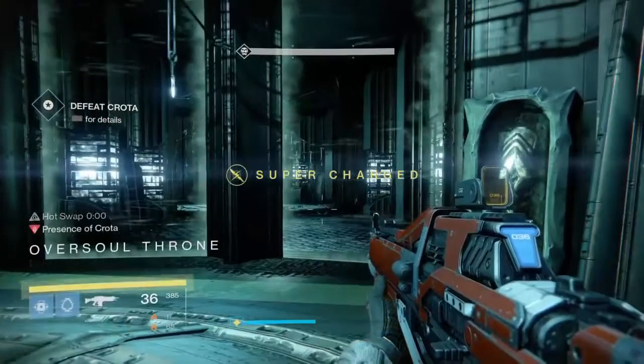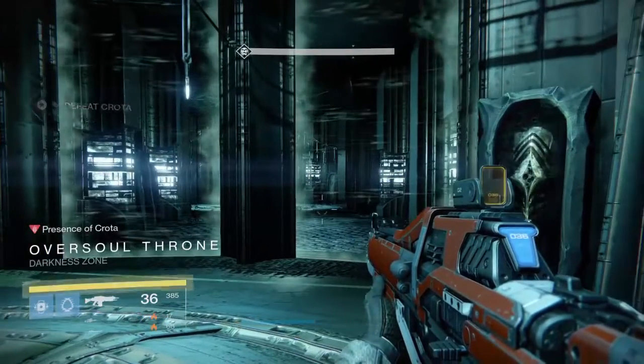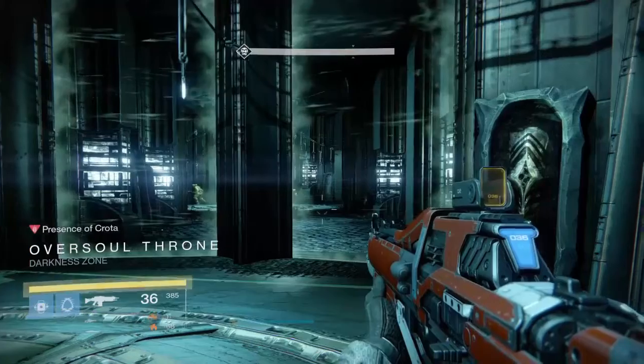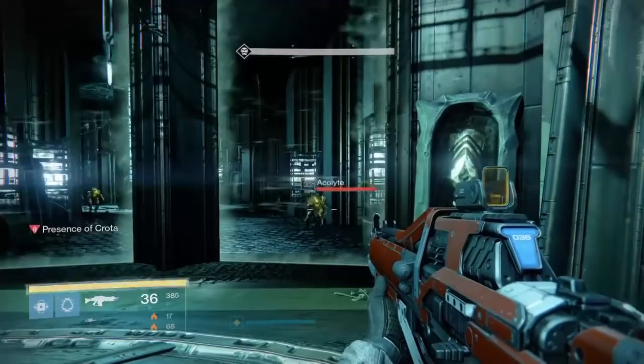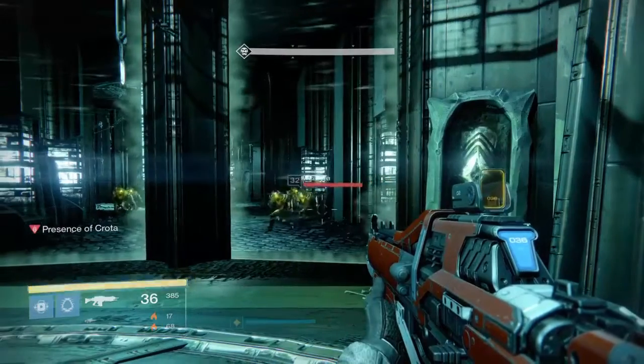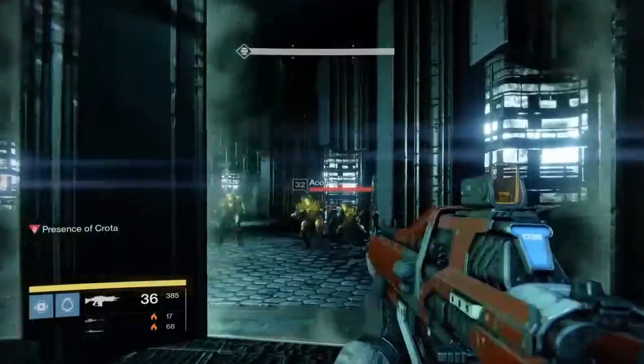This is amazing! Hey everybody, we are about to fight Crota. We just killed the Death Singer and cleared out all those punks — which is a really annoying part by the way. You stand in the center of this little room, these little walls go up and you can't shoot through that stuff yet, and then the walls or glass go down and you have to clear out this area.